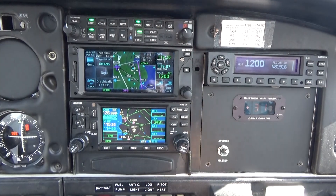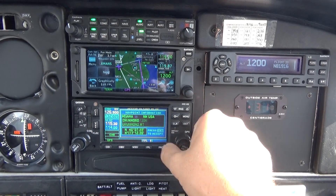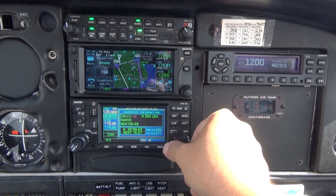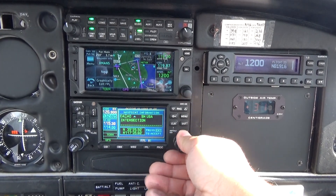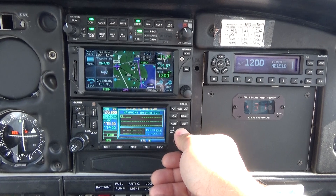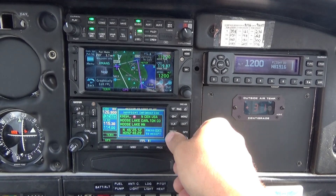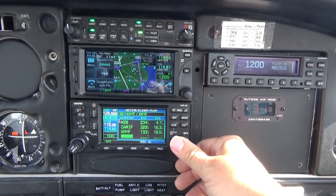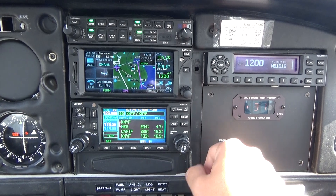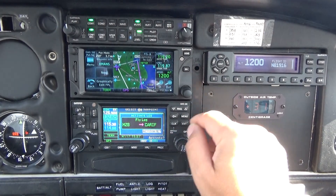Mission Bay — now we're gonna do that with the 430, and then I insert the flight plan. This one's a little bit different, so that's your flight plan. We're gonna highlight the point we want to activate the leg, which will be Mission Bay to Carrieff. We're gonna press the direct button twice, and then we click enter.